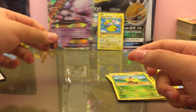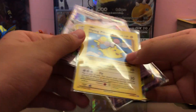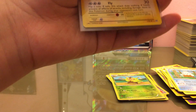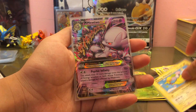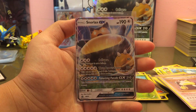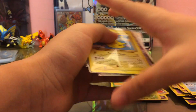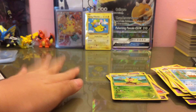Nice — it has Psychic Infinity, that's dope. So, quick recap: we got Flying Pikachu, Mega Mewtwo Y EX, Snorlax holo, and Snorlax GX. This is kind of a short video — under 10 minutes. If you guys like the video, please leave a like and subscribe. Bye, guys!